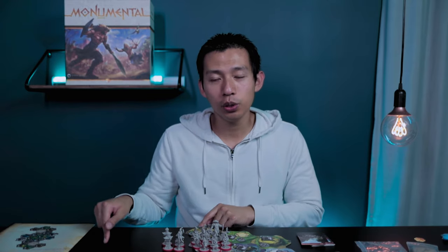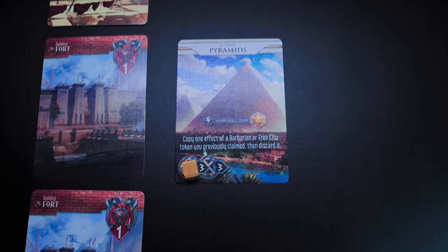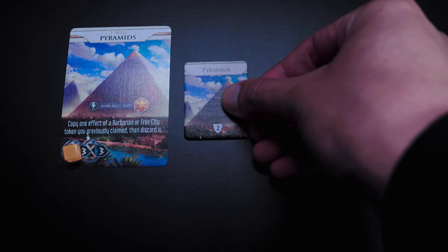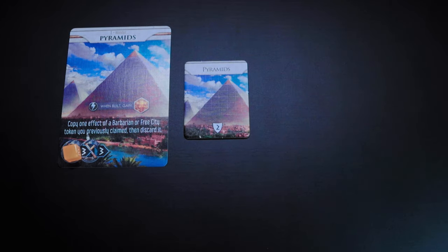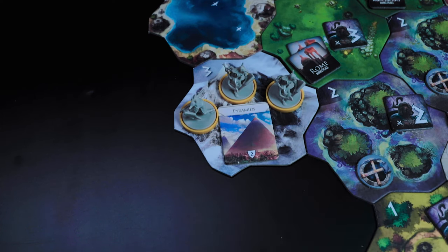If you acquire another wonder while building one, choose which one to keep — the other is removed from the game. Action two is completing a wonder. If you've started construction on a wonder, pay the cost in the right circle — you can do this the same turn you bought it. When you finish, you automatically gain those listed resources. Then take the matching wonder token and place it on any province you control, including the capital tile. You control a province when you have the most units on it. You can only have one wonder per province, and wonders add plus two defense.